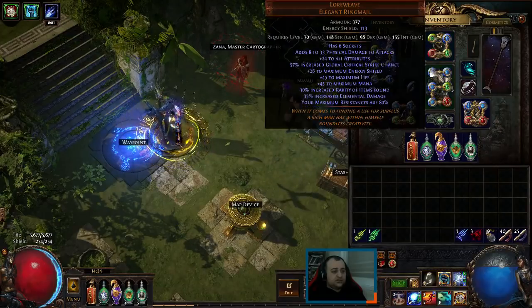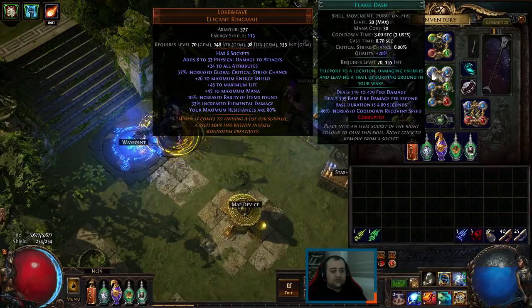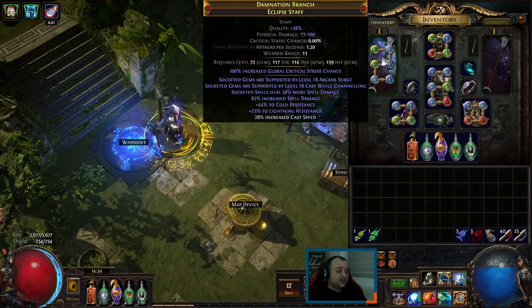We also have Faster Casting and Flame Dash. Normally I would link it with Arcane Surge, but I got lucky and got the Arcane Surge on the staff.